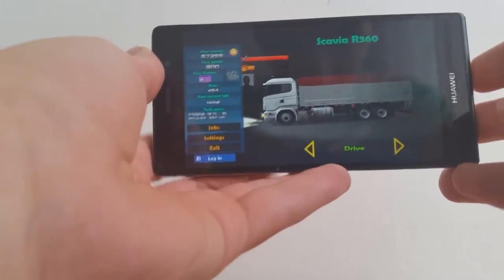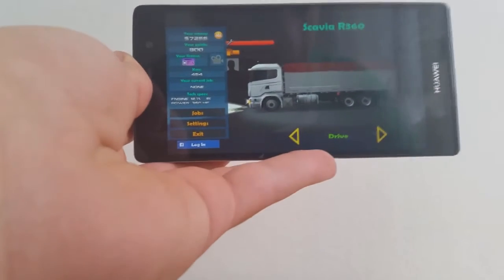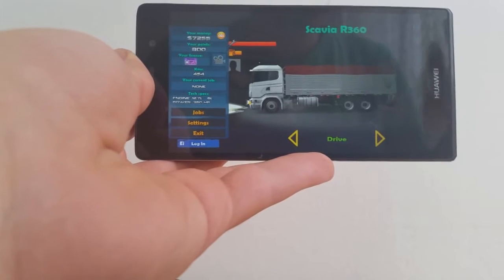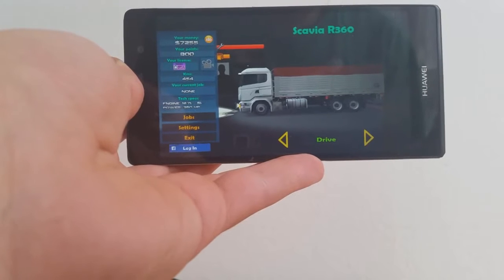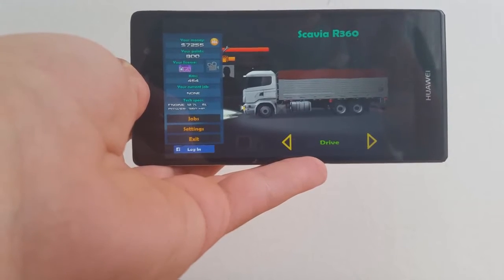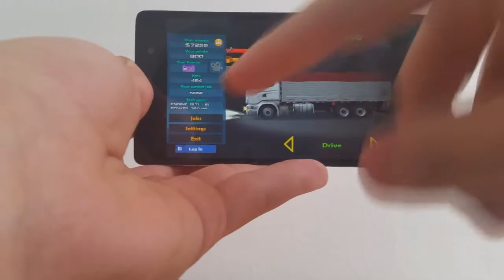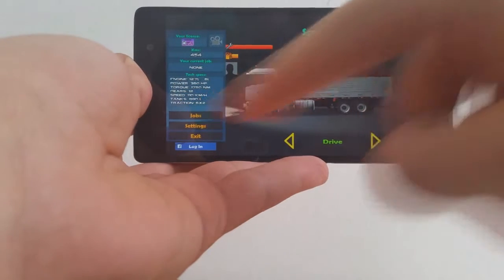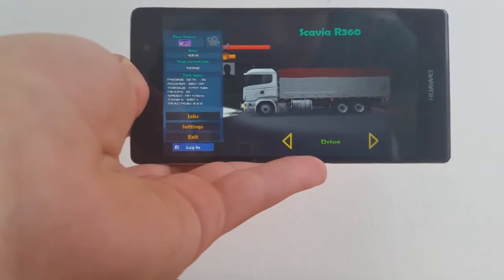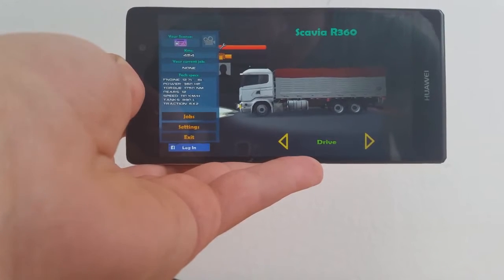So this here is the main menu. Here on top you have your money, your points, your skill points that you use to buy better trucks. You get points by finishing deliveries. You have your kilometers — how much your truck has driven — your job, and here you have tech specs of your truck: engine size, horsepower, torque, gears, maximum speed, tank and traction.